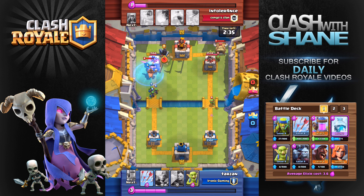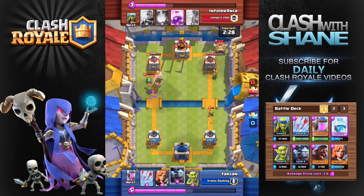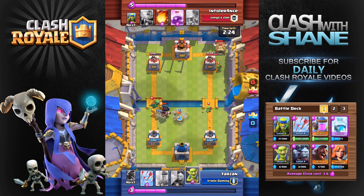He placed the goblin hut down. I went in on the left hand side with my Hog Rider and some spear goblins and I actually waited a couple of seconds even after he placed down the baby dragon before I dropped the freeze spell — I just wanted to make sure he wasn't going to place any other troops there. And right here I dropped the Valkyrie for defense.